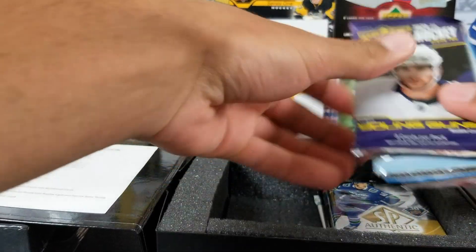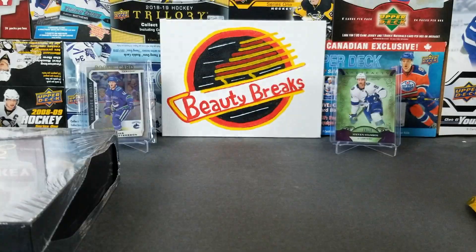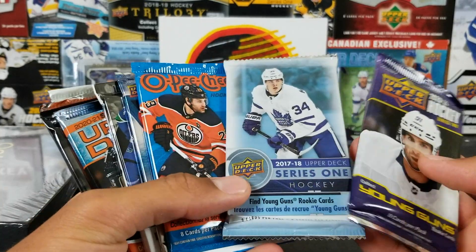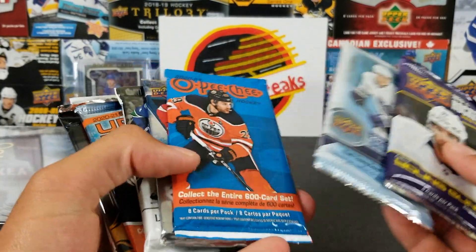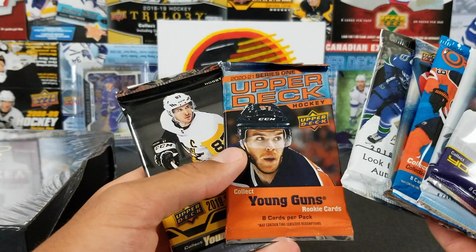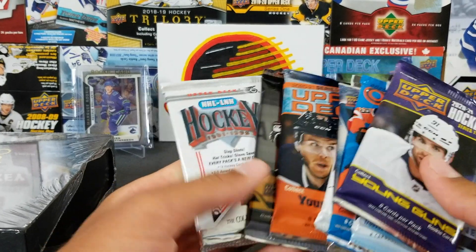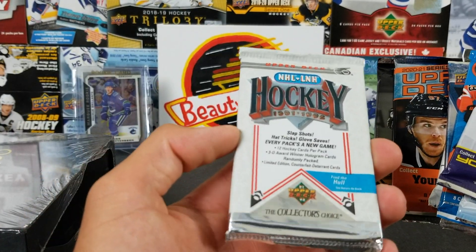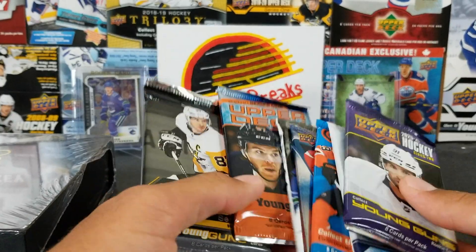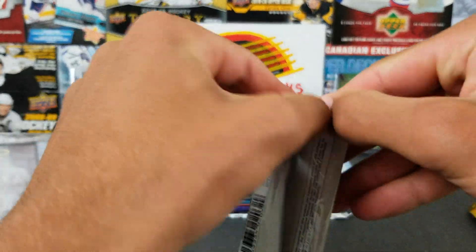I'm liking the look so far — not too bad, I think I'm liking this a little bit better than last month. We've got Series 2 Hobby, 17/18 retail, OPC MVP, SPA 18/19, another Hobby of 2021 Series 1, last year Series 1, and a retro pack — Collector's Choice from 91/92. Let's start with the 91/92 Collector's Choice.